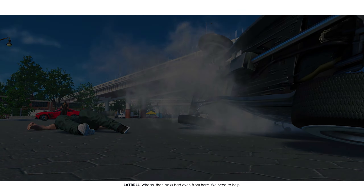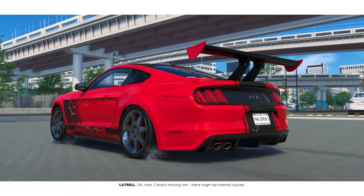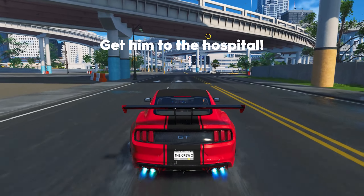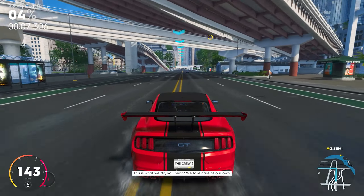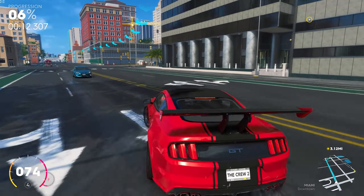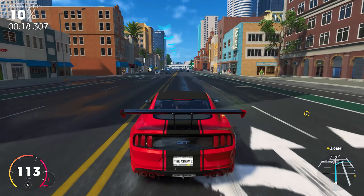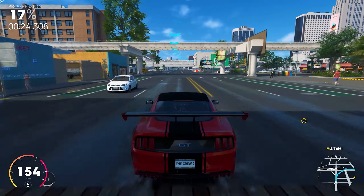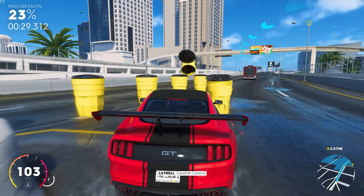Whoa, that looks bad even from here — we need to help. Oh man, careful — moving him, there might be internal injuries. No time to wait for an ambulance, you've got to get to the hospital fast. This is what we do — we take care of our own. Easy there, you don't want to shake him up too much, but you don't want to get him to the hospital too slow either. Careful, careful.